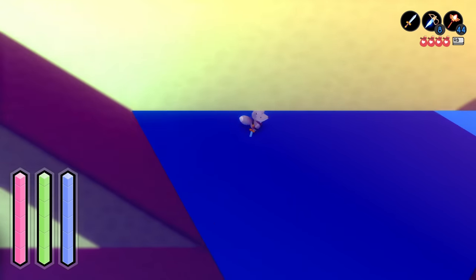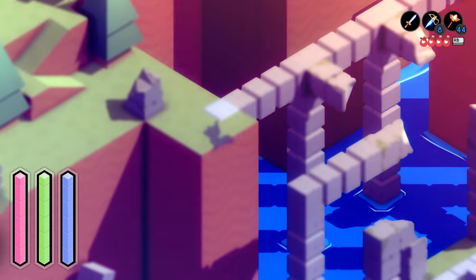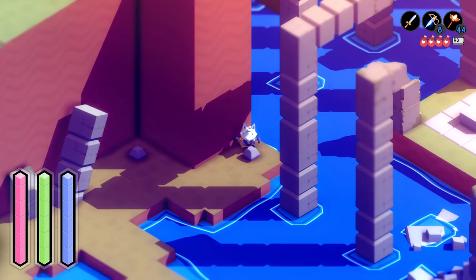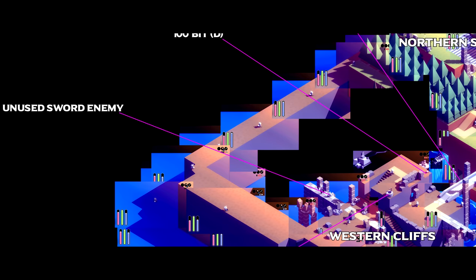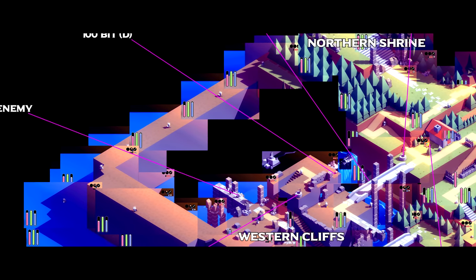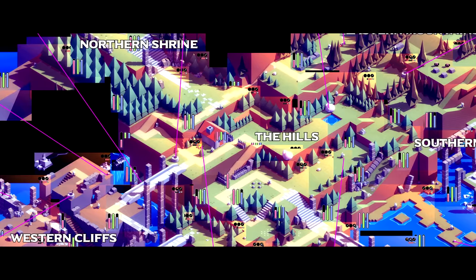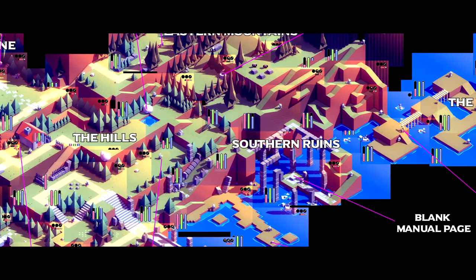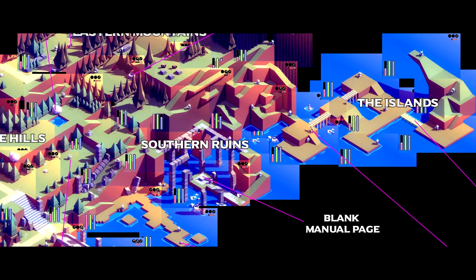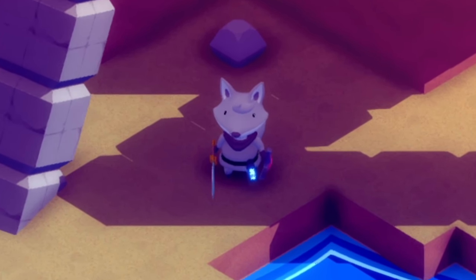But if you try this and discover anything new, please let us know down below in the comments. Keep in mind that if you get too close to certain level geometry, the collision will push you back up onto solid ground. Before I let you go, here's the full map of the dev world, complete with all points of interest. Again, if you explore this and find anything new, please do let us know down below. We don't know if this place is hiding any secrets, or even if we were meant to discover it, but if the rest of the game is any indication, the answer to both of those is yes. Anyway, thank you for watching until the end, have a great day, and happy hunting.